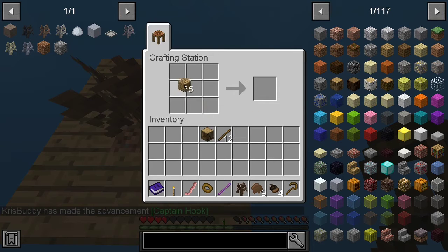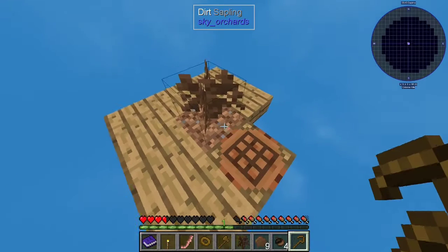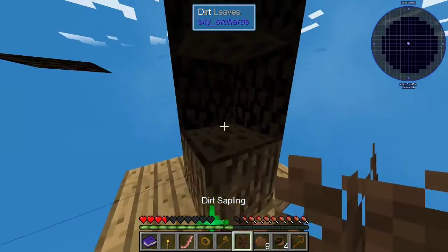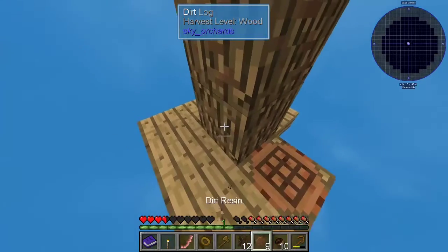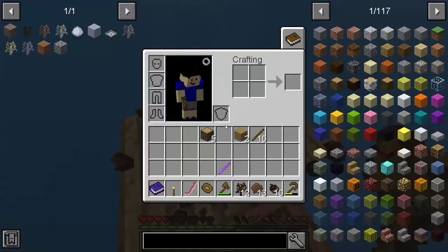I've played Sky Factory 3 before, so I'm gonna make a wooden axe so I can use vein mining — I know it's called excavate, whatever. Let's keep going. Then we're gonna crook off all the leaves — perfect — and now we're gonna destroy the wood. Awesome.